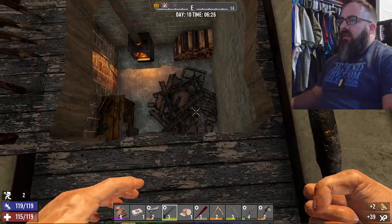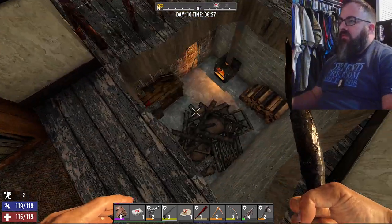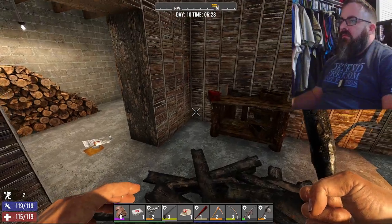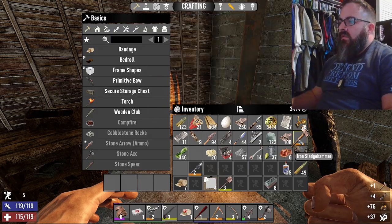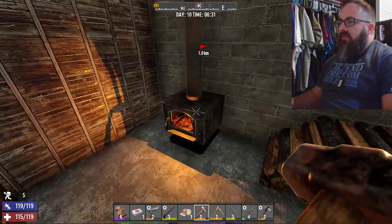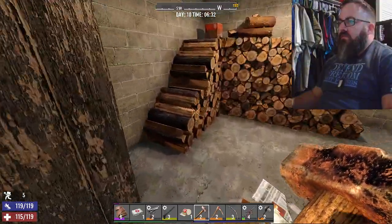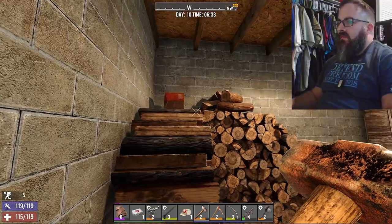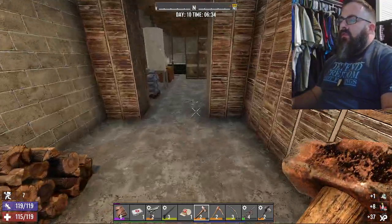Pictures... okay, I guess maybe we'll go down. Oh — Level 2 Sledgehammer! Let's do some damage. Level 2. A lot of wood saved up.